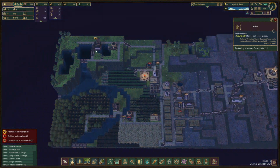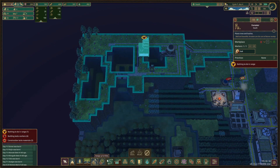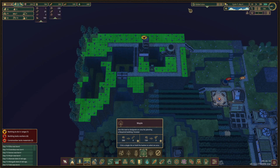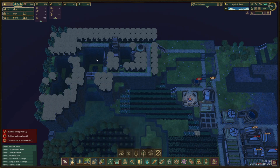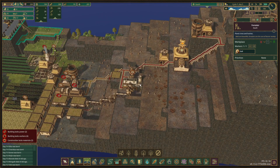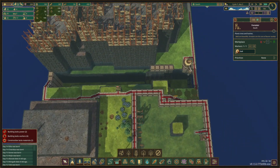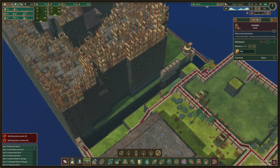This guy has nothing to do - we built it but we never made it work, so let's make sure that we have trees planted here. There we go, this guy can now do something as well. We hadn't really paid attention to that to be honest.